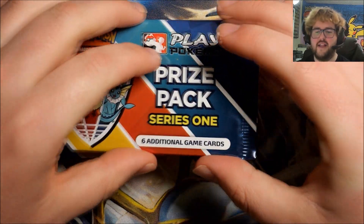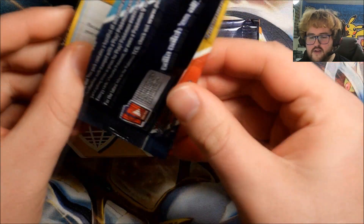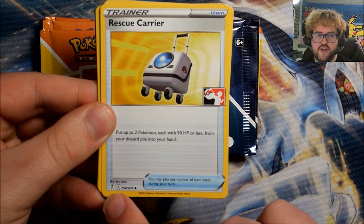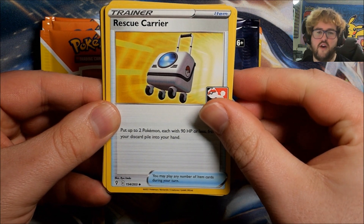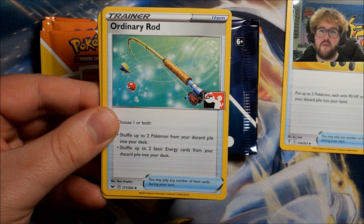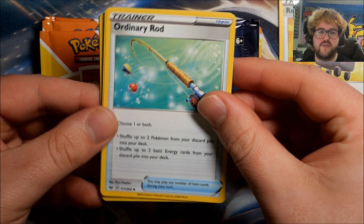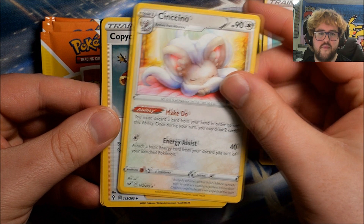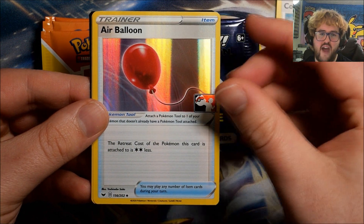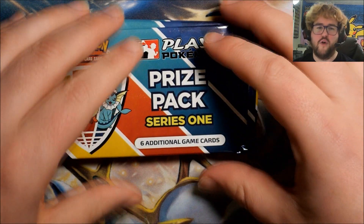Enough chatting — let's get into these. We have 6 packs here, each coming with 6 cards. Starting out with a Rescue Carrier from Evolving Skies — original set symbol, original number, with the Play Pokemon logo on the side. We have Ordinary Rod. A lot of these are going to be trainers, as part of the reasoning was to make playable cards more accessible. We also have a Cinccino. Three non-foils there, then a Foil Copycat, Foil Air Balloon, and a Fighting Energy — Sword and Shield style, but unnumbered. There's also a code card for Pokemon Live.